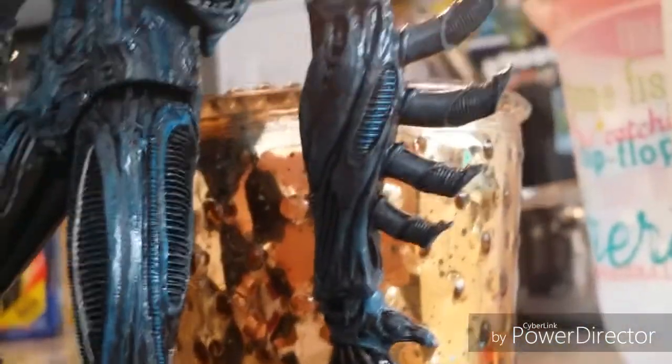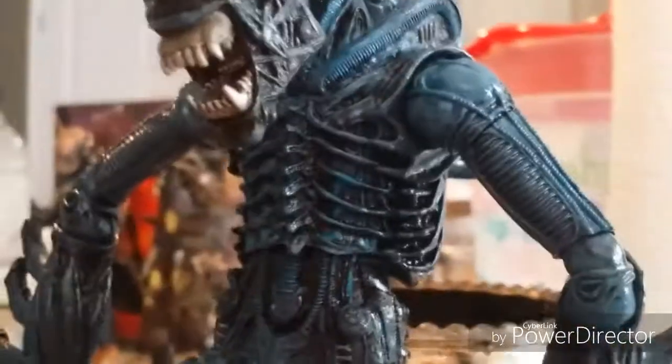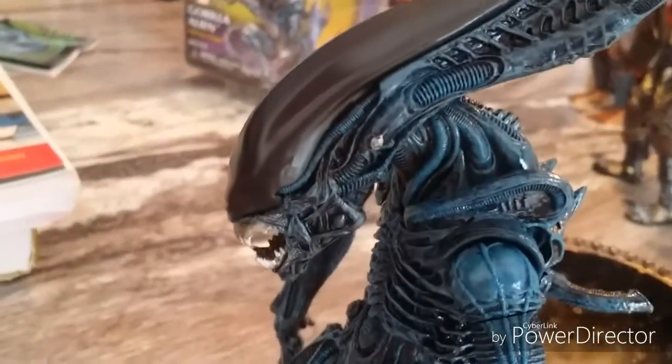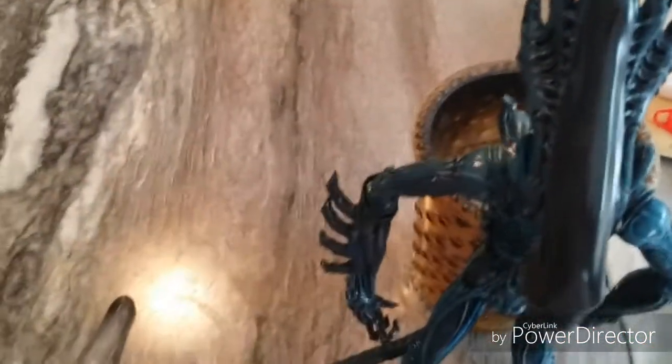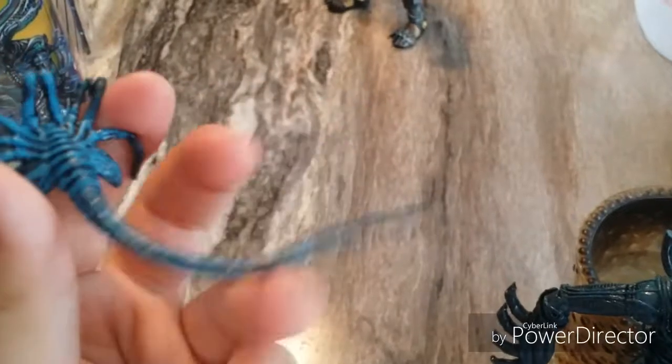Traveling up, we've got these tube-like structures here along the arm and the shoulder, and of course the skull and the ribcage. Now we'll look at the extra pieces: we've got this skull cap that goes on here, and then we've got the little blue Gorilla Alien facehugger with the bendy wire tail.